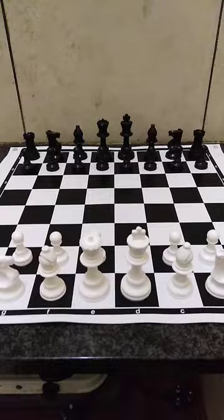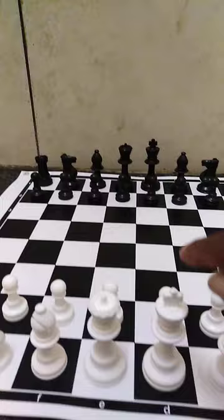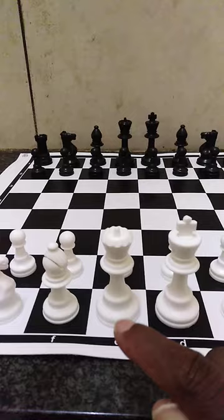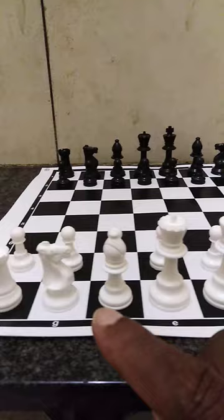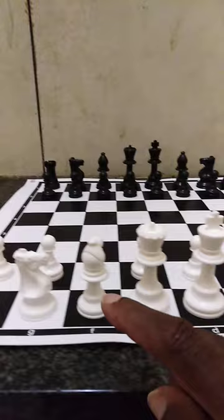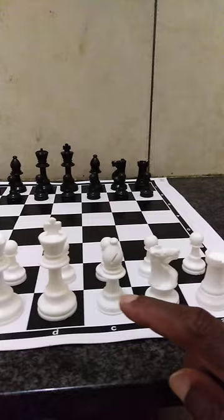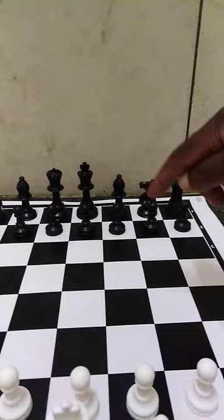The first thing you have to know is that this is the king — the king has got a cross on top, just like the king on the other side. This is the queen. The white queen must be on the white square when you start the game; same with the other side — the black queen must be on the black square. This piece is known as a castle or a rook, that one is a horse or a knight, that's a bishop, that's a queen, that's a king, and the ones in front are known as pawns — on both sides. Pawns are basically like foot soldiers.